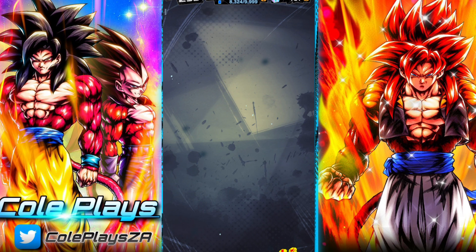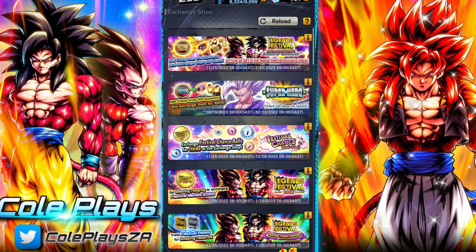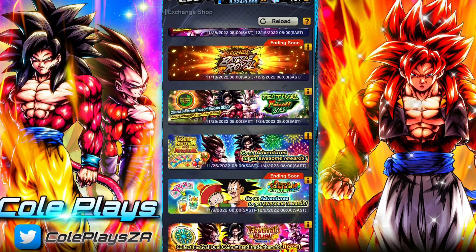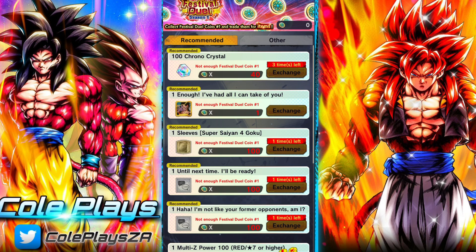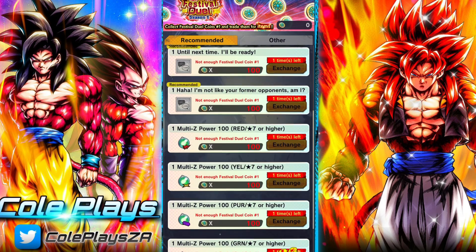There's a lot of great value in completing these missions. The Exchange Shop features some pretty nice rewards mainly tied to the dual coins. The dual coins will give 300 Chrono Crystals, which is always greatly appreciated. There's also some multi Z power, energy, and some solid exchange medals — pretty useful tools for players interested in grabbing resources.